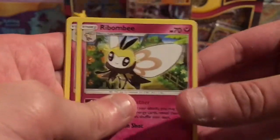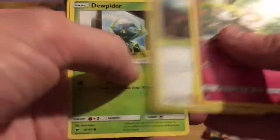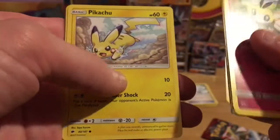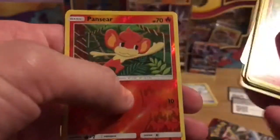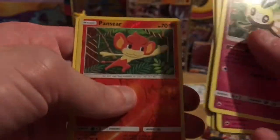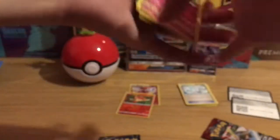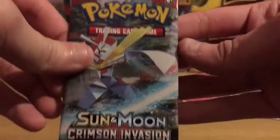We've got Ribombee. Curlia. Olivia. Jupiter. Noibat. Pikachu. Esper. Pansage. Pansir Reverse. And a Meowstic Non-Holo. Come on, we can do some holographics — at least holos. If not, give me GXs.